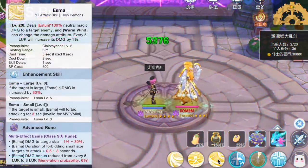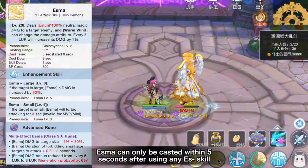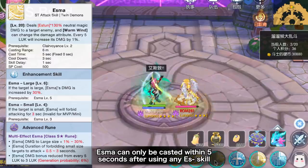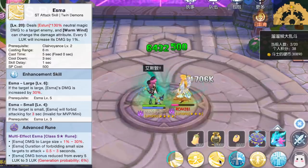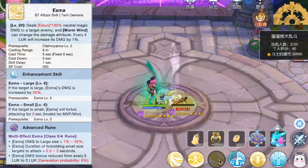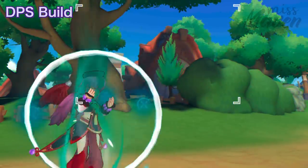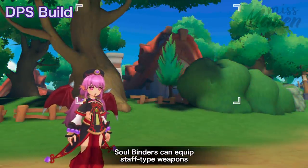Then we have Esma, which is a single target burst magic damage skill that can only be used within 5 seconds after casting either Estun or Eswu. This makes it a great finishing combo skill after reducing the enemy's HP with Estun or Eswu.